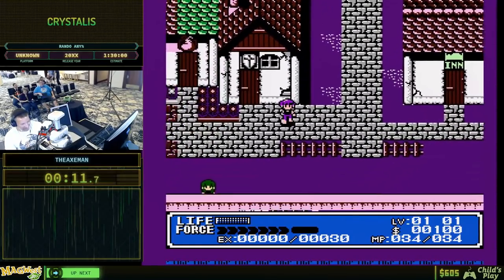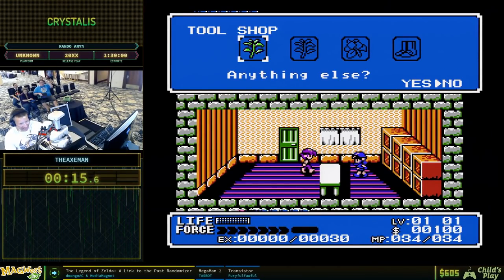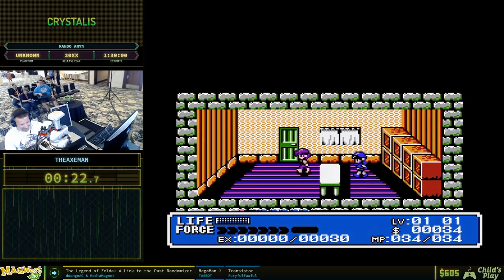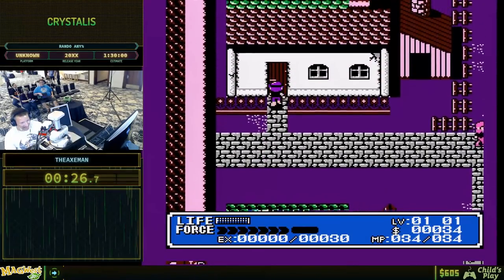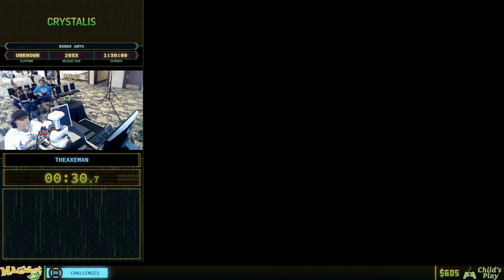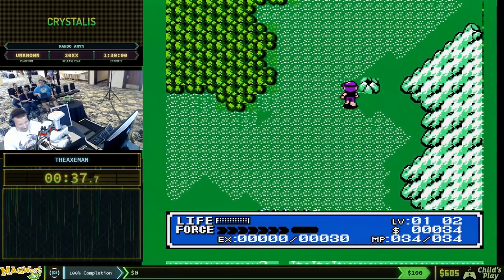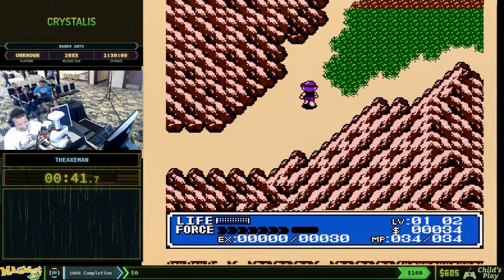Usually in the base game he just gives you money, but now he gives you an item — he gave me Change, which is interesting. I can't get the Warp Boots; the prices are randomized. The items in the item shops are randomized, and you can't use that very cool shopping glitch that I discovered. Telepathy — that's another interesting pickup. Neither of those is progression past the first area, so there's one more Sphere Zero check, and it's going to give me something.